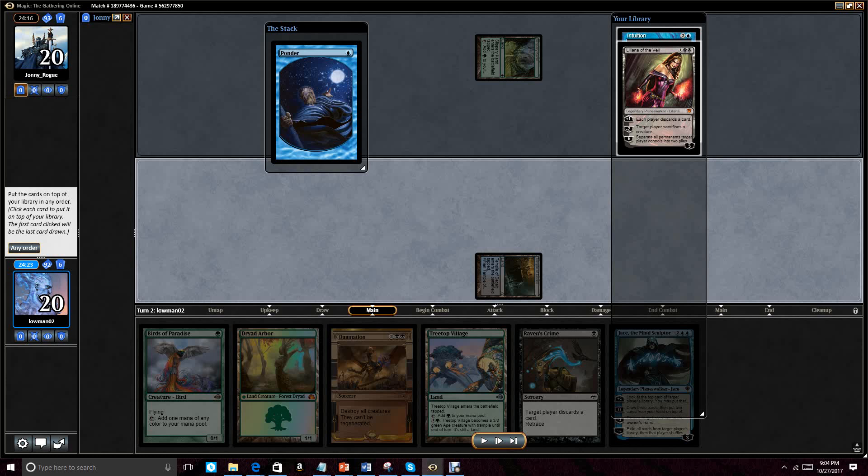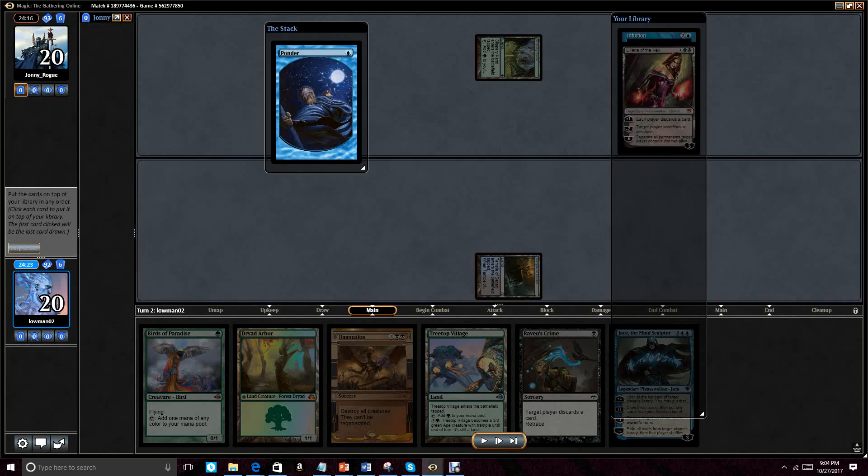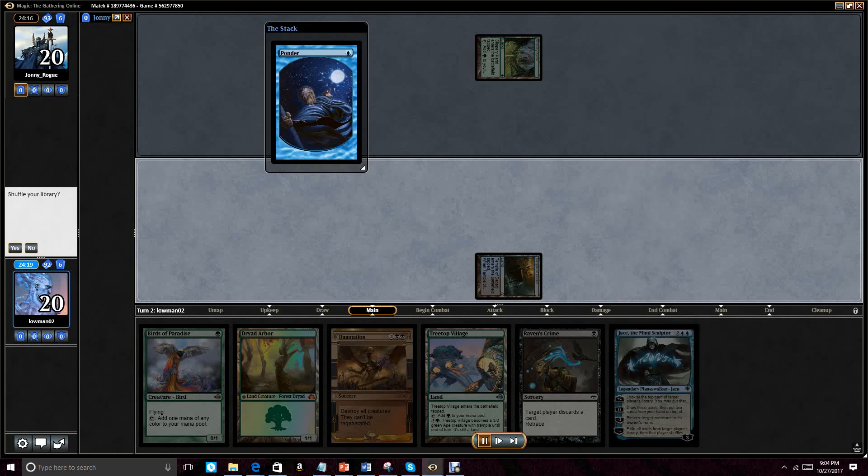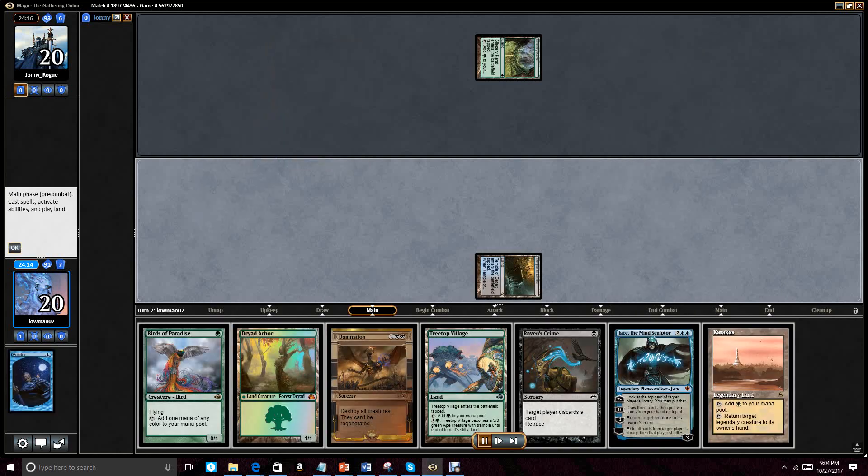So we get the Birds of Paradise online. Hopefully we get to Jace, and Jace will be a card engine, or Damnation if our opponent builds up their board. So we go ahead and get rid of these three drops that are on top of the Intuition and Liliana. Then we go ahead and shuffle it up, find a Karakas with it, which is fine, but it's not really what we're looking for — it is a tap land, but it's colorless mana for this deck.